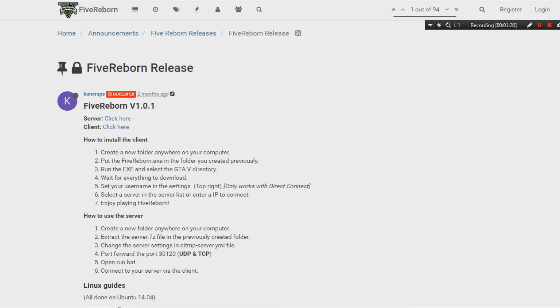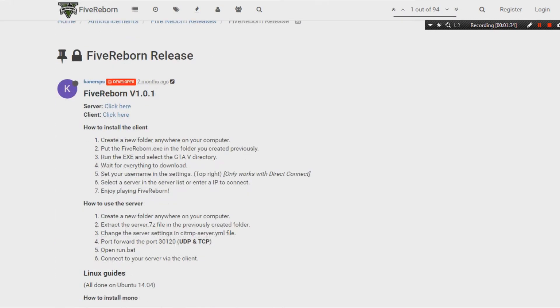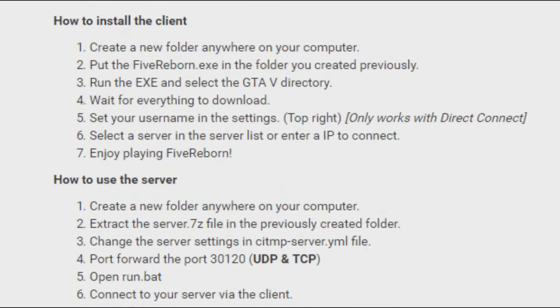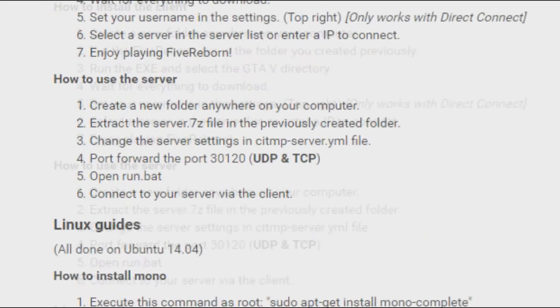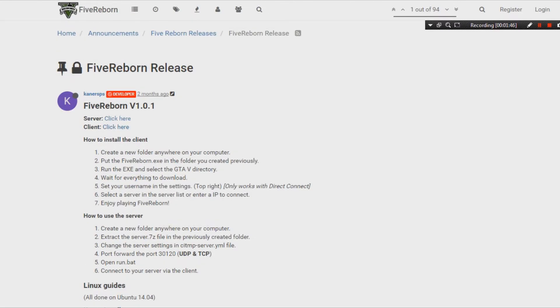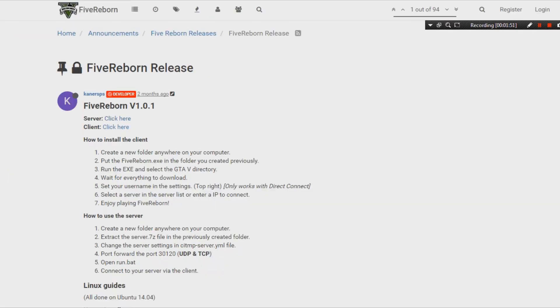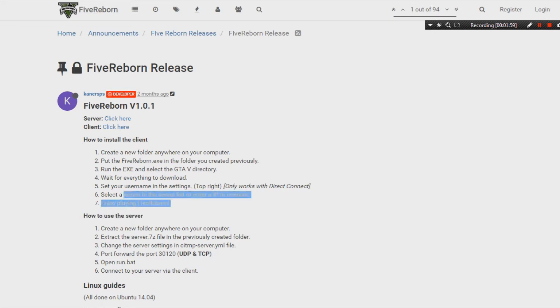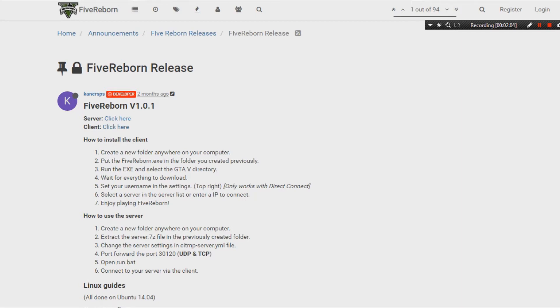It'll bring up the Five Reborn release page. You might look at it and think 'what is all this? I don't even see the download.' That's because you didn't look carefully — it even tells you how to download the client right there. This is where you download it: you want to download the client by clicking the link. The server option is if you want to host a server. It tells you right there how to download and use it.